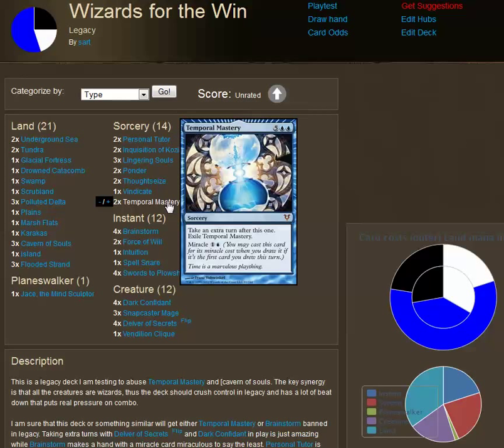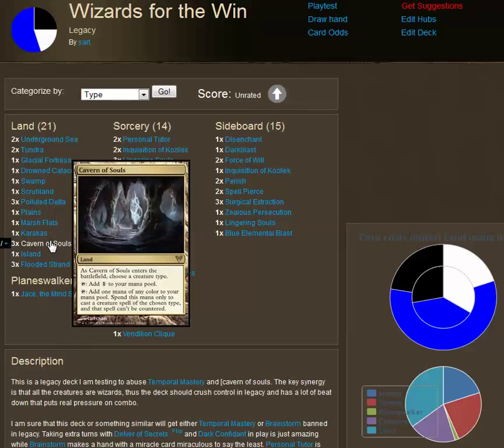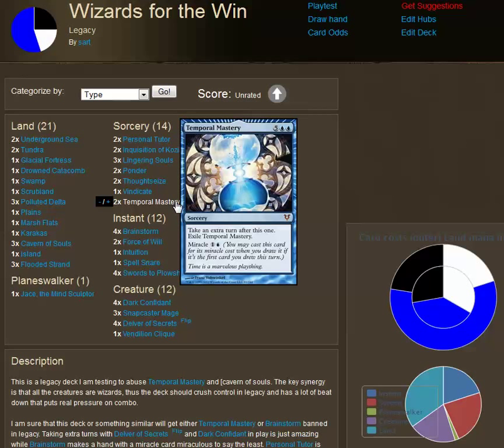This looks at two cards in particular: Temporal Mastery, which we see right here, and the new Cavern of Souls. I'm going to talk about Cavern of Souls later, but let's start with Temporal Mastery. Temporal Mastery is a sorcery with a seven casting cost — take an extra turn after this one, and then exile Temporal Mastery.